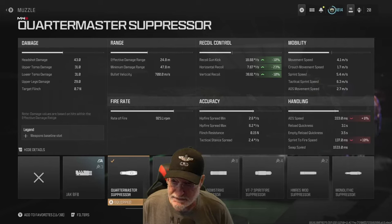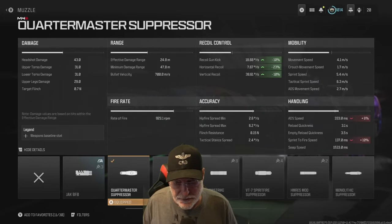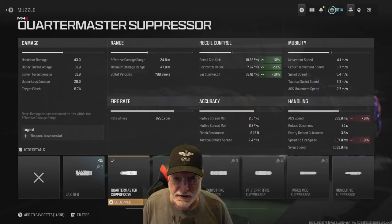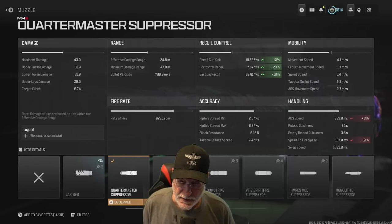At 15 rounds per second, 5 shots with the first one being a hit scan, you're looking at 4 divided by 15 — that's a 267 millisecond time to kill on a fully healthy enemy, as long as you're not shooting through any structure. This is a very, very powerful, fast-killing weapon, and that's why I say it's not getting the love it probably deserves.